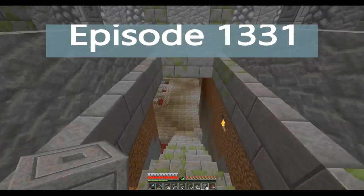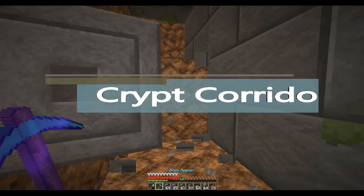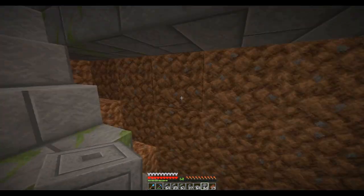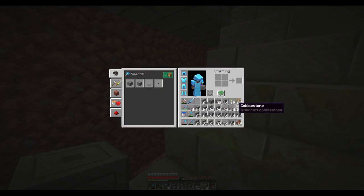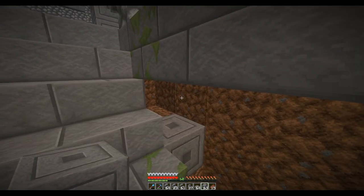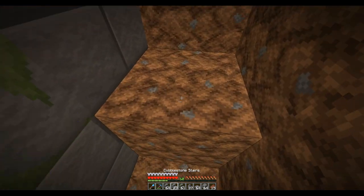Welcome back everybody. I'm still working down here at the catacombs — and that's not right, the first thing I do is make a mistake. I'm going to start with the stairs and work my way down. I figure that's the easiest thing to do. I think I want to fill in — yeah, so that's not going to be good. I don't want to have a zombie in there.